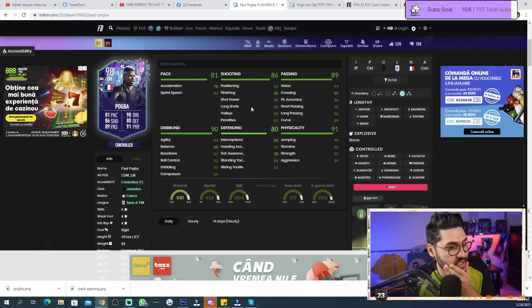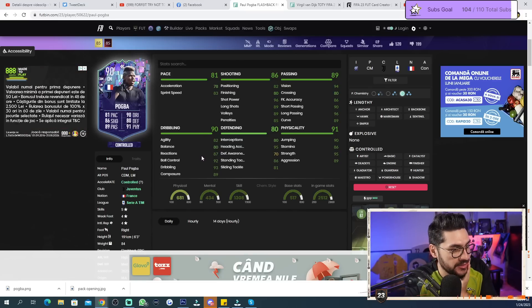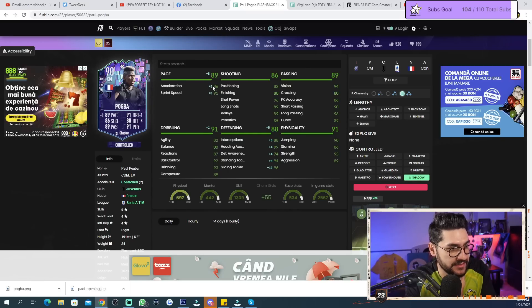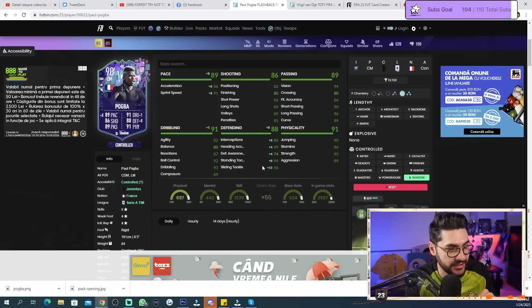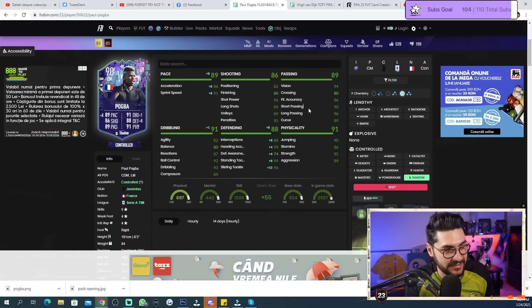Long shots are superb. Agility 82, balance 80. Reactions, ball control, dribbling, and composure look good. With a Shadow chemistry style he'll go 86 pace — 91 acceleration and sprint speed. Interceptions at 88 are quite good. He's also 6-foot-3, 191 centimeters. Standing tackle and sliding tackle look good, and his short and long passing are very, very good.